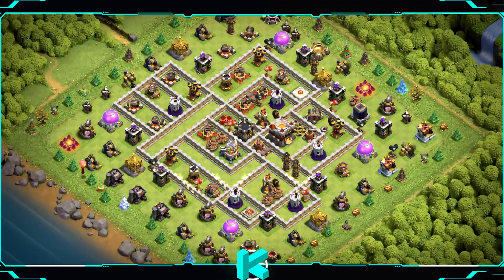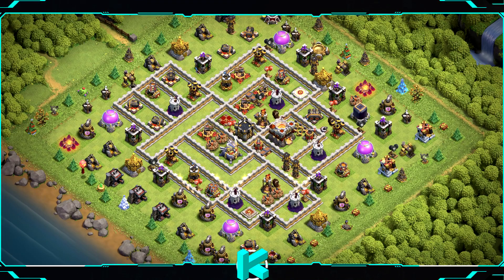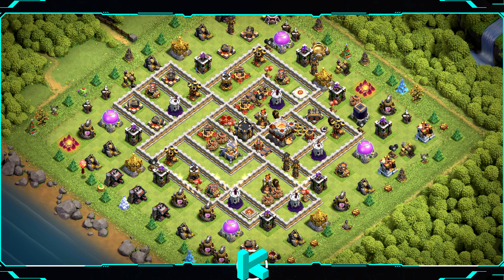Base number 18: this one is an anti-2-star design, great for wars and clan war league, not for farming but can be good as a trophy base. For clan castle troops use 3 headhunters, 10 goblins, and 7 archers.